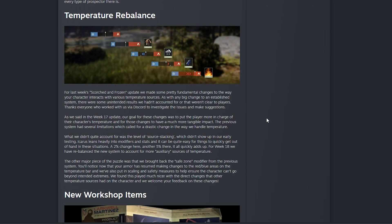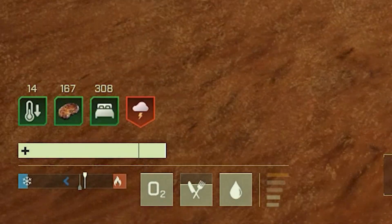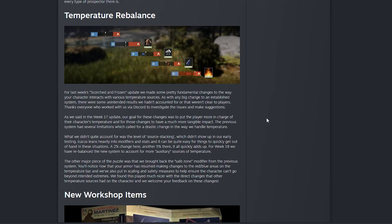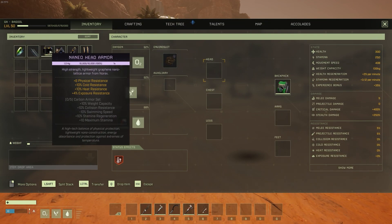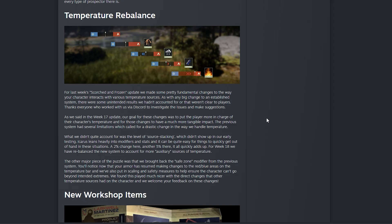Next up is the temperature rebalance. They've gone back toward how the previous system worked, where wearing specific armor or consuming specific items that give resistance to cold and heat will now still provide that resistance, requiring you to get much colder or hotter before you actually start to die. The idea is that they've still made it so you cannot fully max out resistance, but you now have more of a cushion before you need to worry about freezing or overheating. I think it's a net positive — a lot of people didn't like the system implemented last week, and I'm excited to see the new meta for armor.